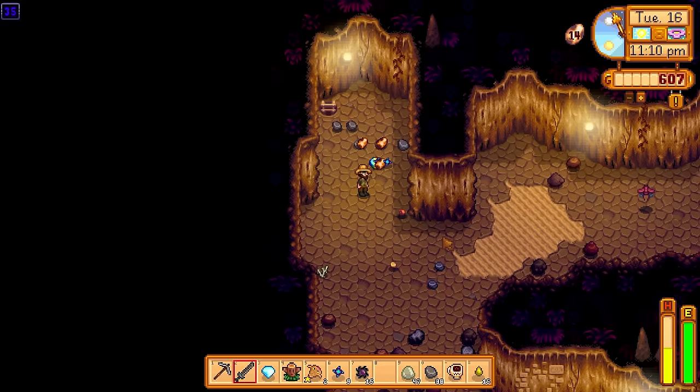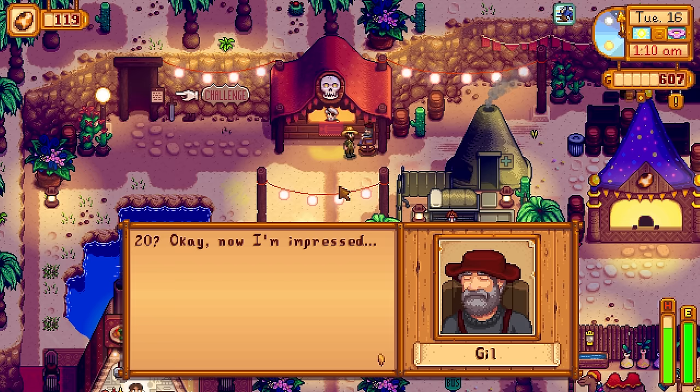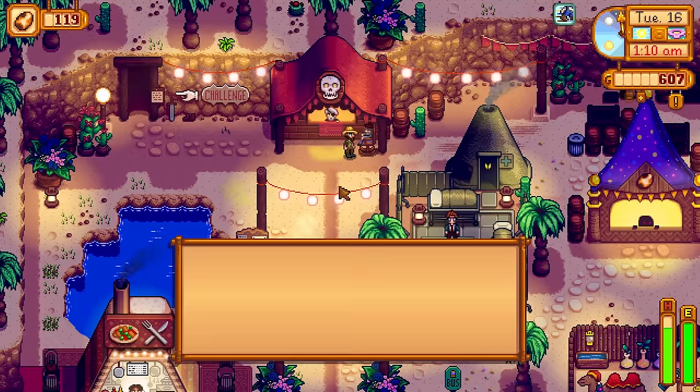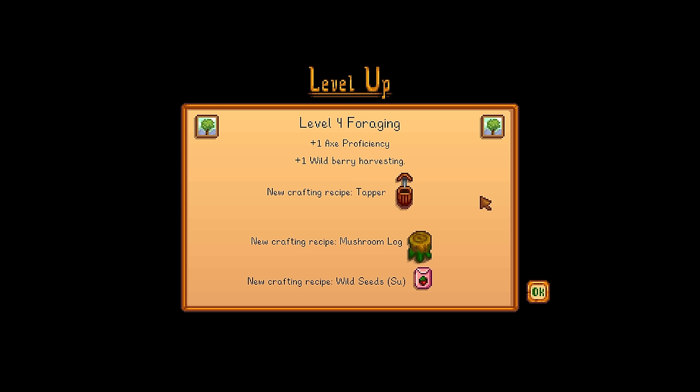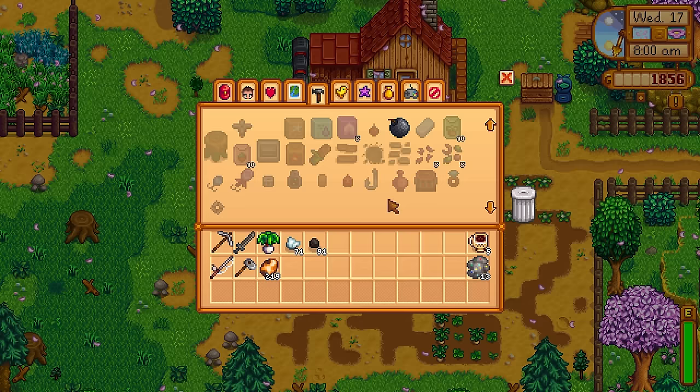I got very lucky today — on floor 35 I picked up a prismatic shard from blowing open an iridium node. I got an egg rating of 20 and made it down to around floor 30-something. Marilyn was fairly impressed and gave me 100 calico eggs plus a triple shot espresso as an extra reward. Level 4 foraging — I can now make a new item: a mushroom log. I'm telling you right now, these things are insanely overpowered, crazy good. I also got combat level 5, so I'm going to go with Fighter.